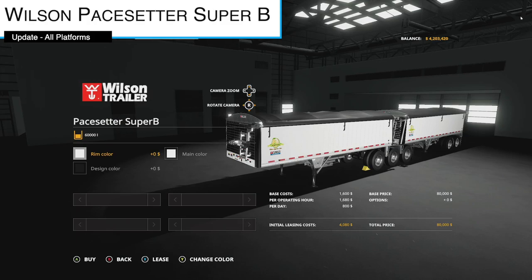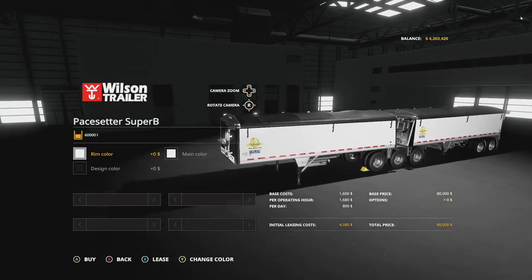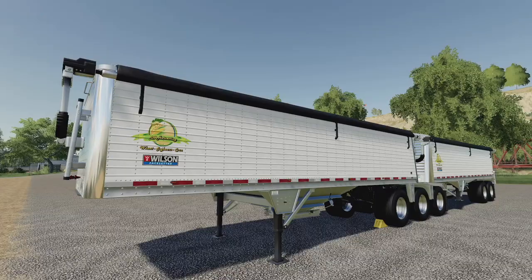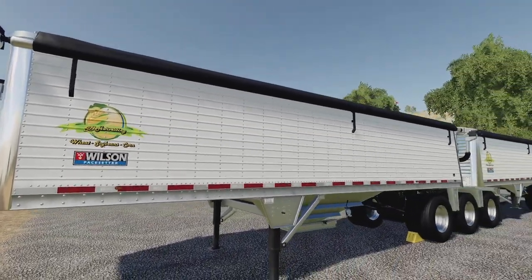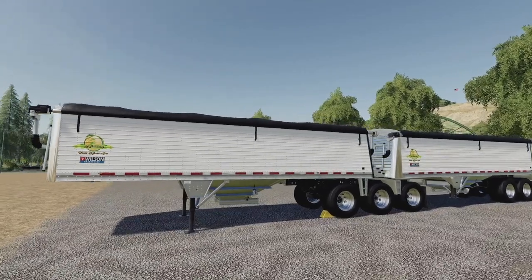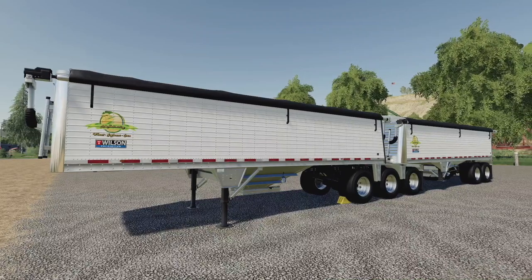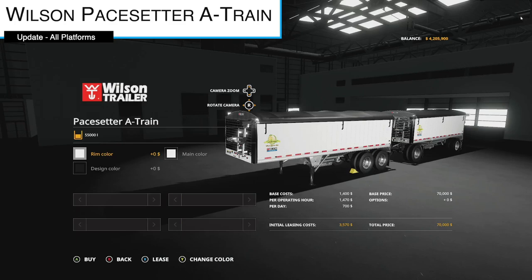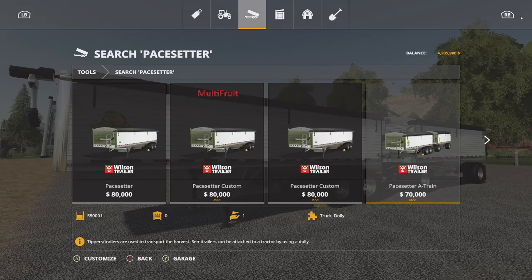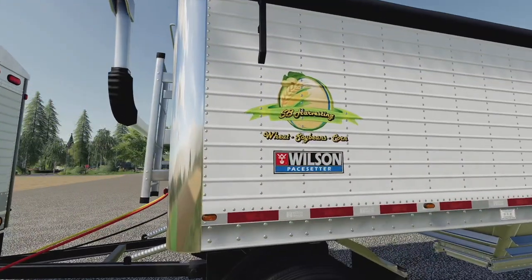Here's a surprise update — we haven't seen anything on this in over a year. The Wilson Paysetter Super B gets update version 1.0.2 with model adjustments and the SB harvesting livery — wheat, beans, and corn — from SB Farms Modding. Some people may not like the harvesting look as it makes the trailer look less clean. The Wilson Paysetter A-Train also gets the same update — version 1.0.2 — with model adjustments and SB harvesting wheat, soybeans, and corn.